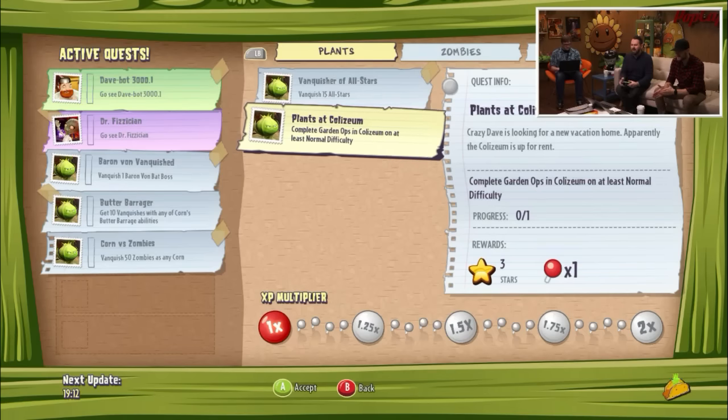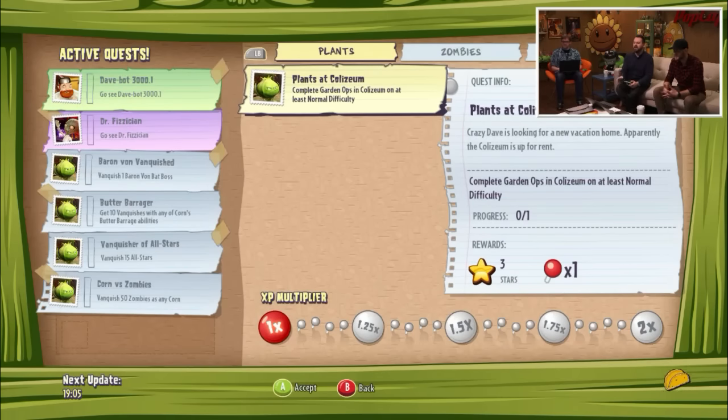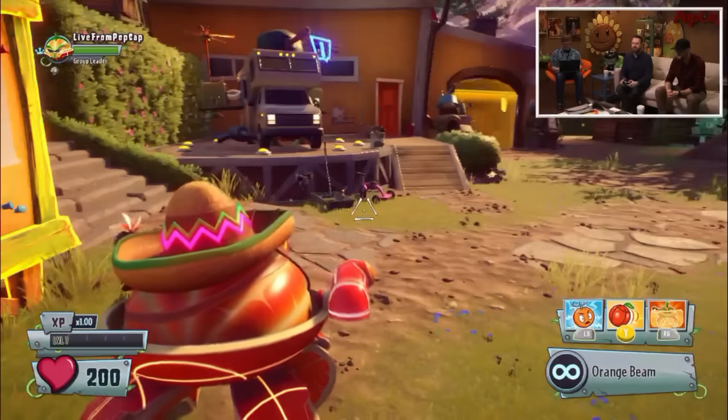50 zombies is a corn. On Coliseum - we're not showing that today, so we won't pick that up. Next time, though. But these are brand new quests, again. This is more like what the quests are going to be like in the final game. We had a very limited number of quests in the beta, of course. Do you want to play it at this point?